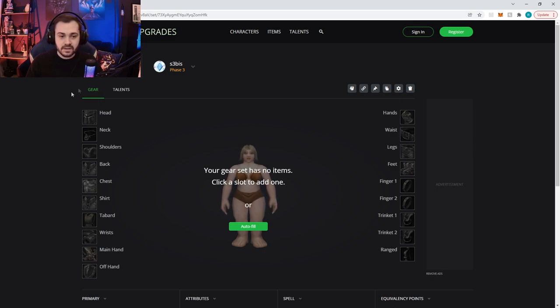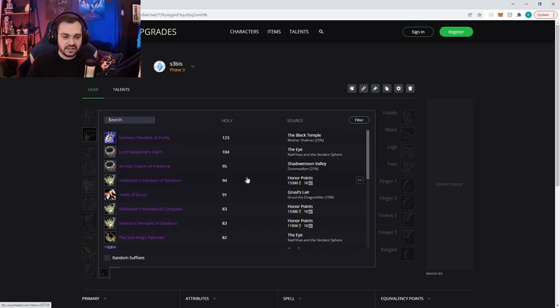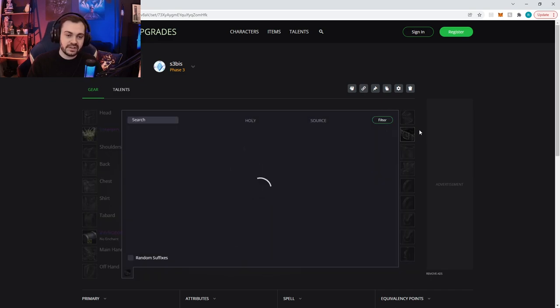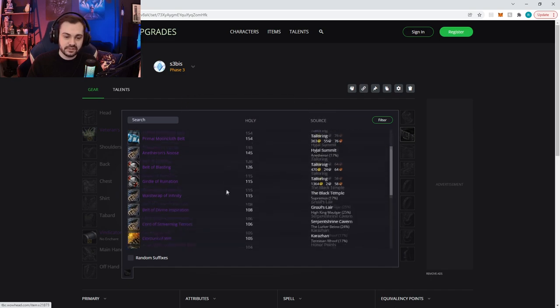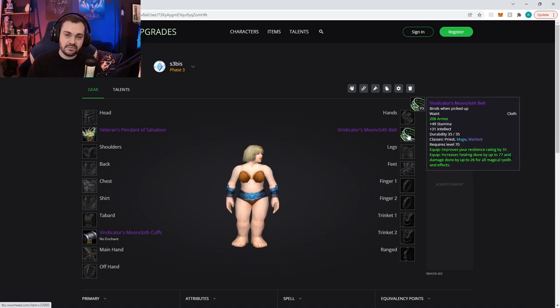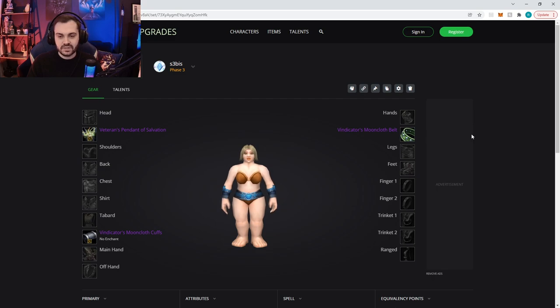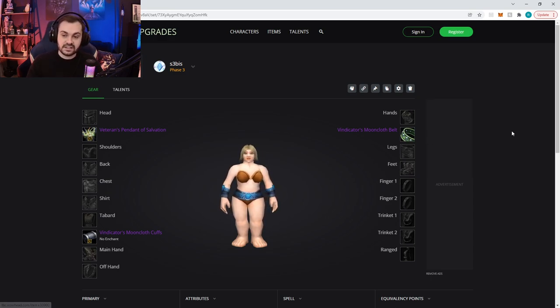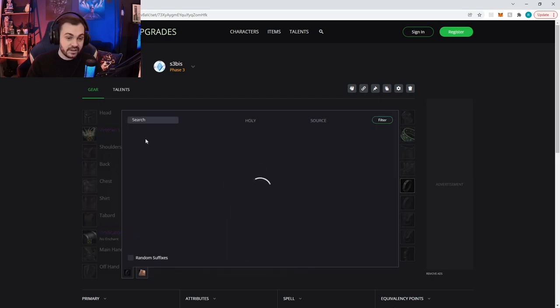I'm going to start with the honor gear since that's nice and obvious. We're going to go with the neck — the standard Pendant of Salvation. Then we go for the wrists, which is the Mooncloth Cuffs. The belt is going to change depending on your faction: if you're a dwarf you're going to go for the Mooncloth Belt, and if you're undead you probably want the Naaru Belt against most things.